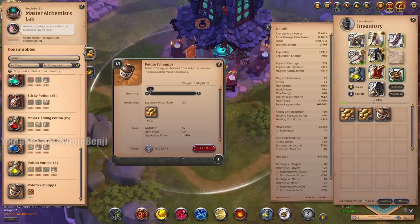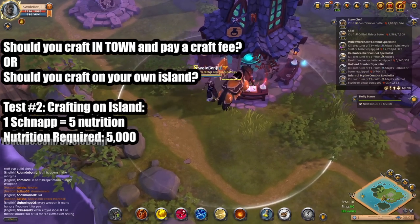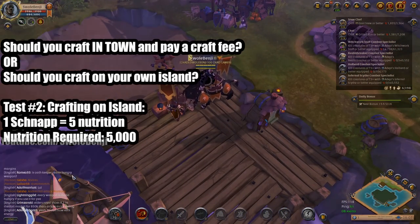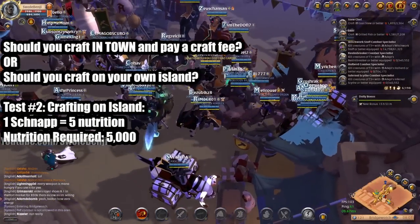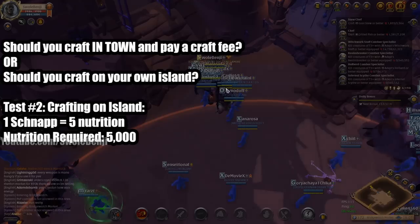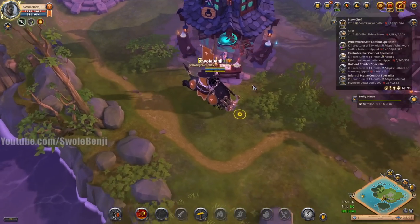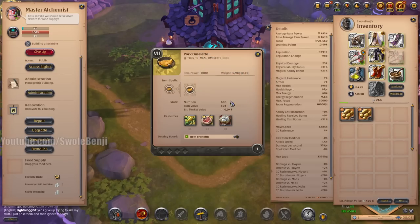103 minus 98 means it's 5 nutrition per potato schnapps, so we need to factor that in. We have to figure out how much does 5,000 nutrition cost through food — cooking, crafting, buying the station's favorite meal, or possibly something more money efficient. I have a chef alt so I can actually feed the station way cheaper than most players. On the station's administration screen, this guy has a favorite food: he loves pork omelets, and it says pork omelet gives 690 nutrition.